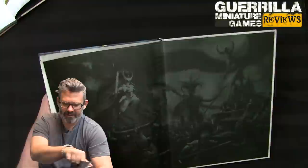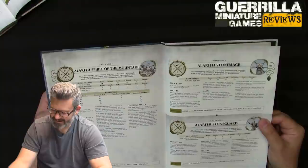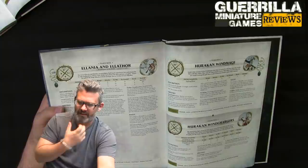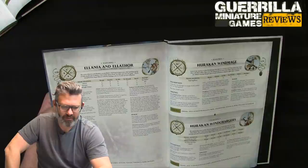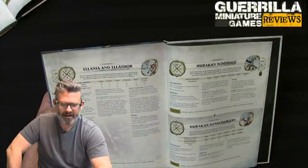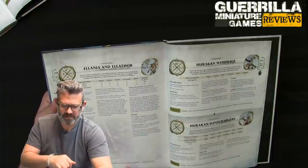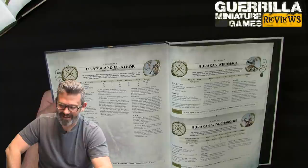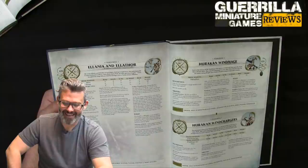Alania and Elathor — the Eclipsian Warmage, the new twins. 6-inch move, 8 wounds between the two of them, 3+ save, bravery 8. Alteri has 4 attacks at 2s and 3s, minus 2 — but her damage is equal to the current battle round, so on turn 5 she's doing 4 attacks, 2s and 3s, minus 2, five damage — potentially 20 damage on turn 5. Dianar has 2 attacks at 3s and 3s, minus 1, D3 damage as the mage. Their Lunal Athene attacks with Moonbrite Talons: 2 attacks at 3s and 3s, minus 1, 1 damage.